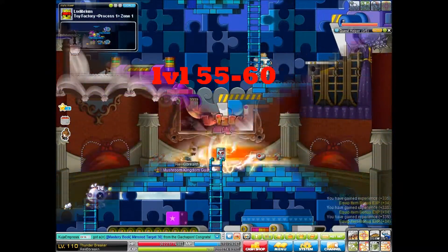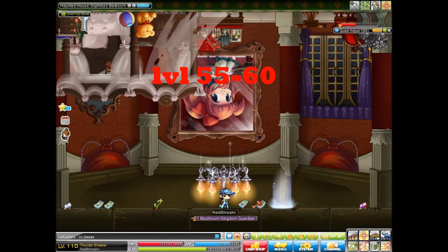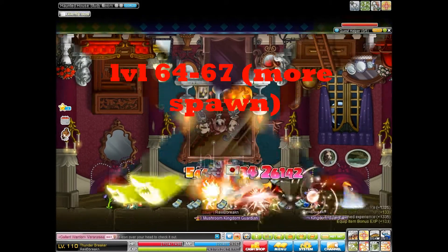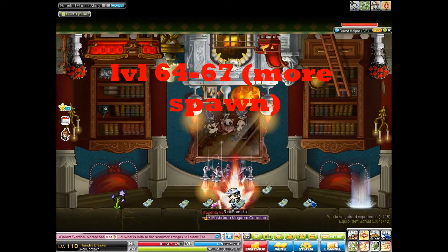55 to 60, you want to go to the Voodoo Hoodoo room at the Haunted Mansion. This is also only available for GMS. 58 to 64, you want to go to the mixed Voodoo Hoodoo and Jesters room. And then for 64 to 67, you want to go to the same room but on the opposite side because Jesters spawn more often.